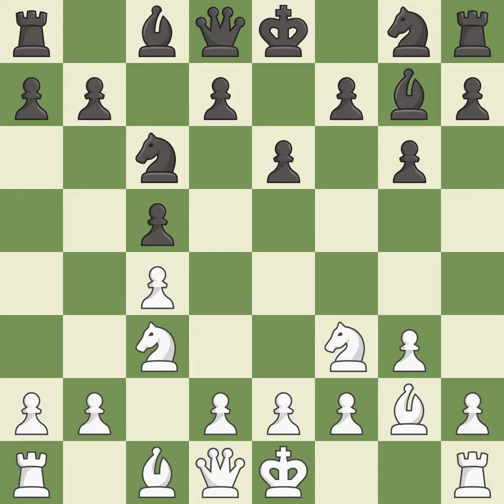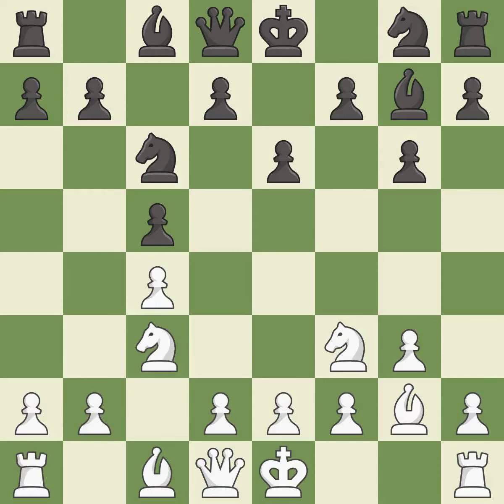E6 controls the D5 square and prepares to develop the G8 knight to E7. Castling gets the king to a safer square, out of the center of the board, while also developing a rook. Castling kingside tends to be safer because the king is further from the center.